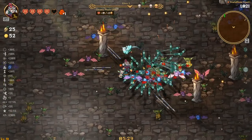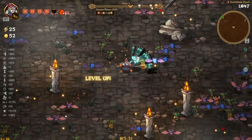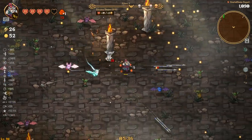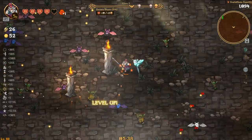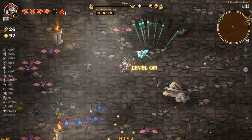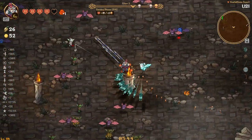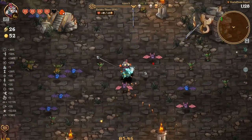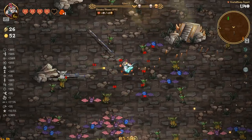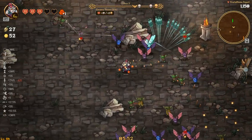I'm liking the wave clear with ace here — it's always satisfying to see the wave clear. We'll see if we can keep that going. Not really getting any health potions dropping, and I'm not really running toward crates either. There's not really a lot of crates around.